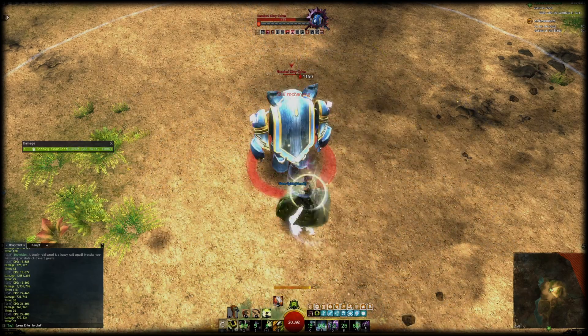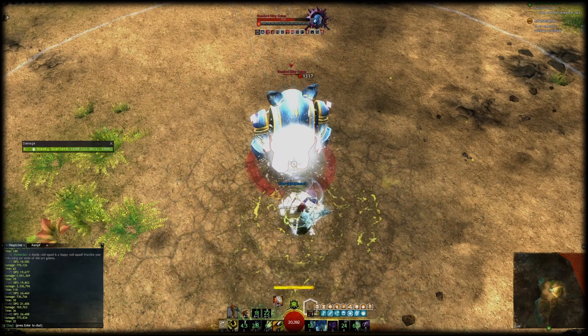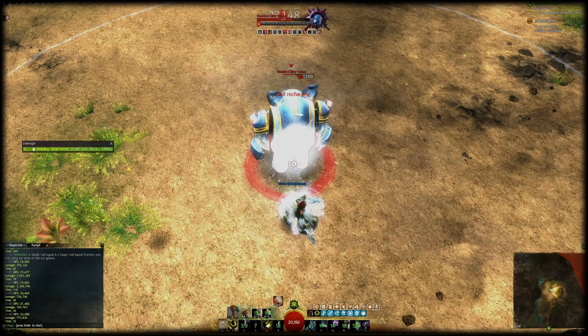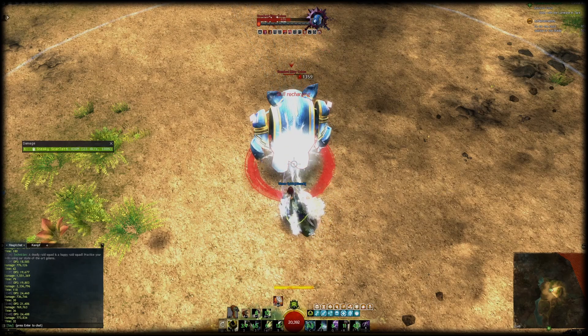Generally for the rotation, you can stay merged with your pet at all times and use all skills on cooldown. With Sic 'Em you want to make sure that most of your skills go off in the 10 second window of it. I'll provide more info on which skills should fall into this window in the next section.